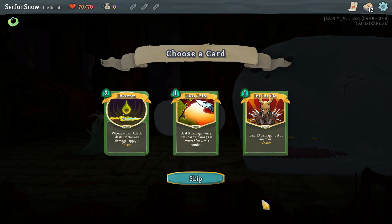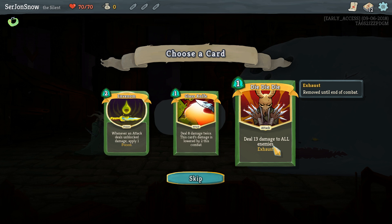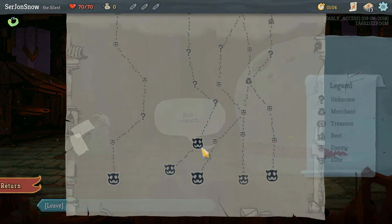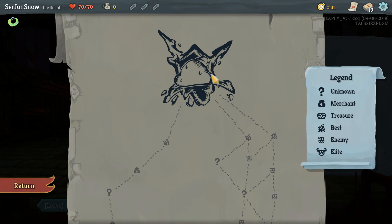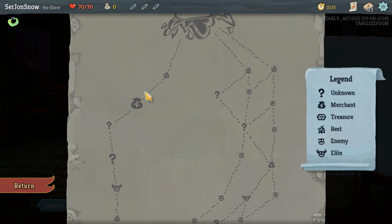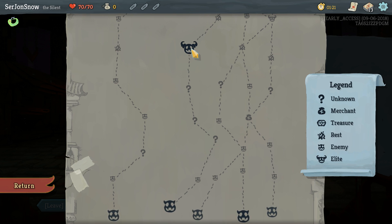Let's take a rare card. We'll take Reaper. Exhaust just means that the card is removed from your deck until the end of that combat. Okay, so we have to make it all the way here to the boss of act one. If we want, we can just go a very linear route on the left. I don't mind an early elite — they're pretty decent.